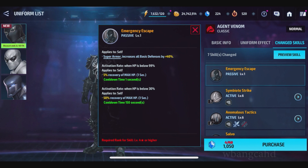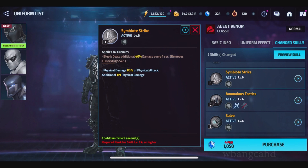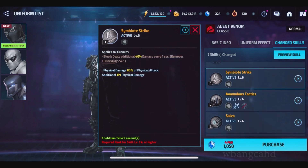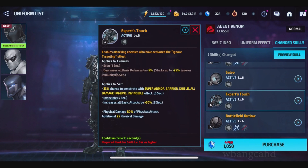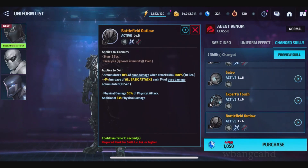Emergency Escape: when HP is below 99%, it recovers 5%. This is a crazy recovery character. The first attack is brutal — bleeds the enemy. Second one stuns. Third one burns the enemy and it has immune to all damage. Force skill stuns and decreases all basic defense to the enemy. Penetrates armor and increases basic attack by 50%. Paralysis stun.